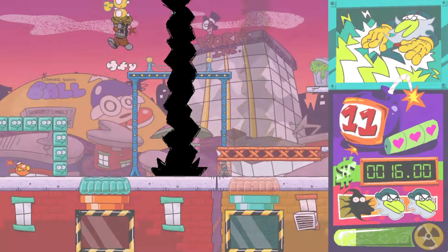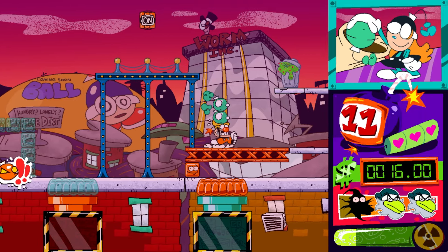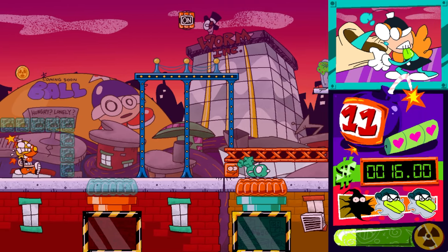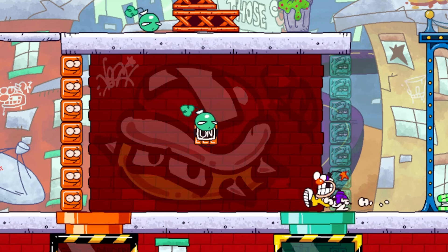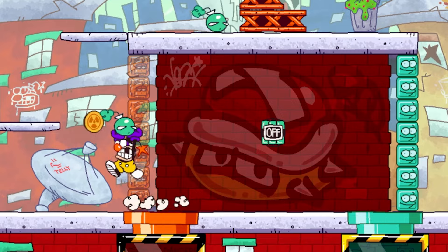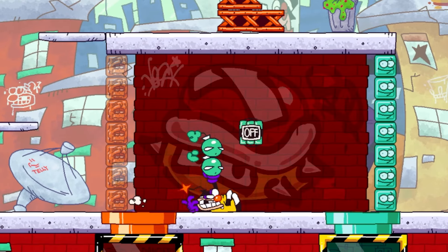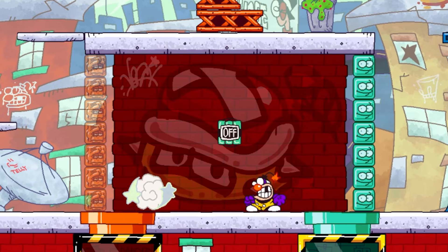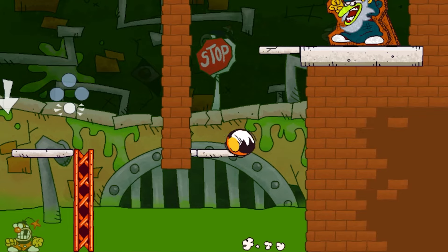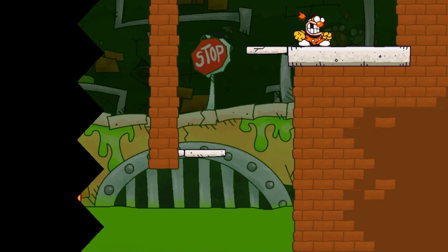Although these stages aren't timed per se, there's only a few seconds between explosives landing and going boom, denting your five-pip health bar and potential high score. As stages progress, bombs begin to crop up in wackier spots and sequences, creating situations akin to classic Game & Watch titles where you'll zip back and forth, snatching and slinging explosives. Fortunately, navigating these manic minefields is a blast, thanks to Boom Buster's fantastic controls.